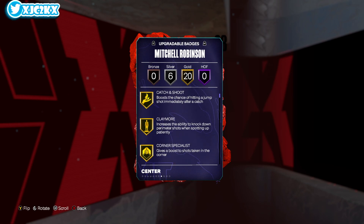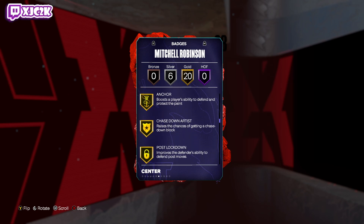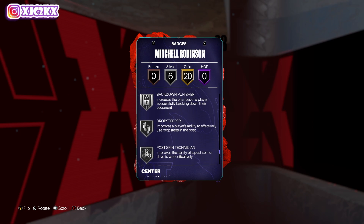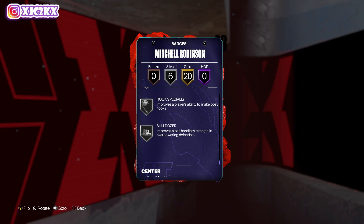I think his player build is going to be really good, and badge-wise he's super solid as well. He's got gold aerial wizard, masher, posterizer, rise up, catch and shoot, claymore, corner specialist, gray machine, anchor, chase down, post lockdown, pogo stick, box, rebound chaser, brick wall, precision dunker, removable enforcer, silver back down punisher, drop stepper, post spin, interceptor, hook specialist, and bulldozer.